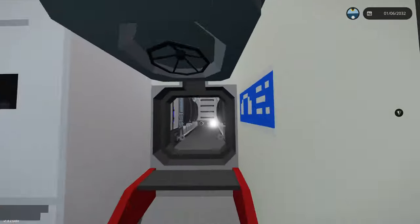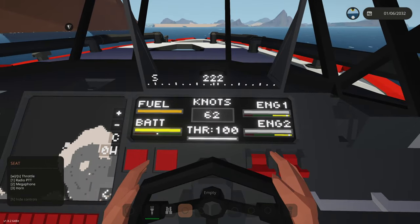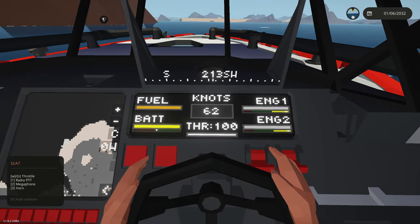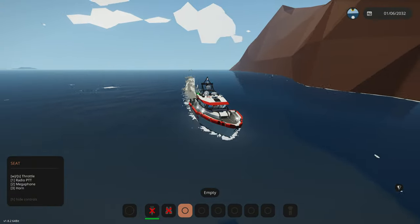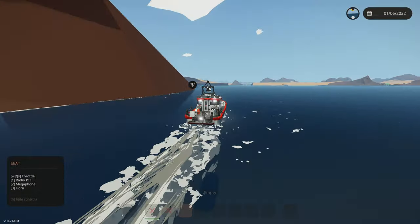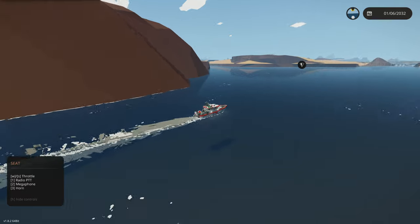We have the engine room right here with two beasts of engines powering this thing. We're hammering it — going about 60 knots. The speedboat in yesterday's video went 90, so this is still a pretty fast search and rescue boat. Now how do we get over to the waypoint — is there a turn here?